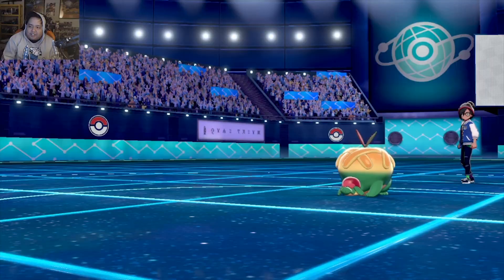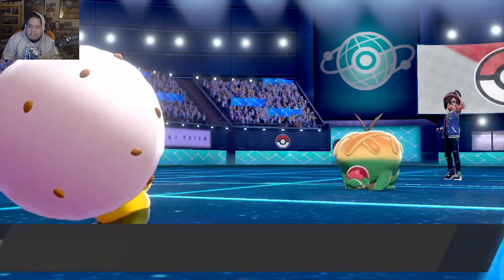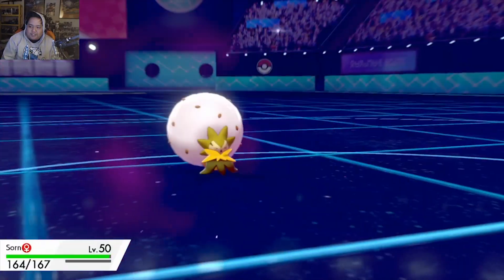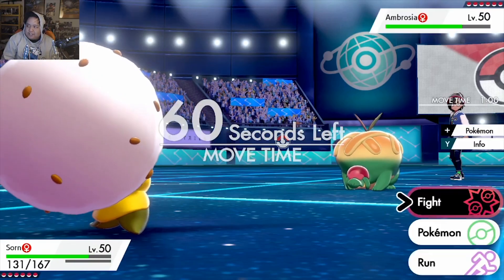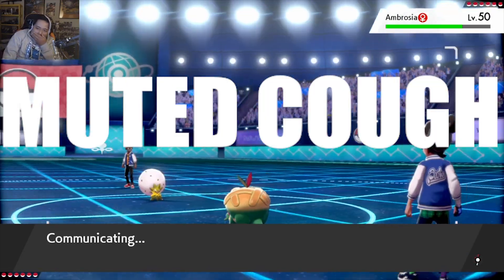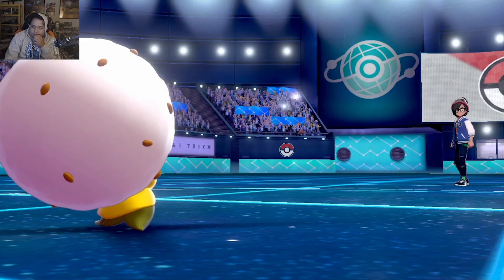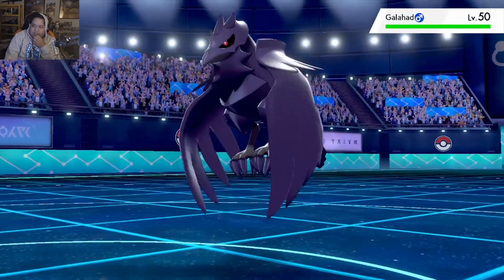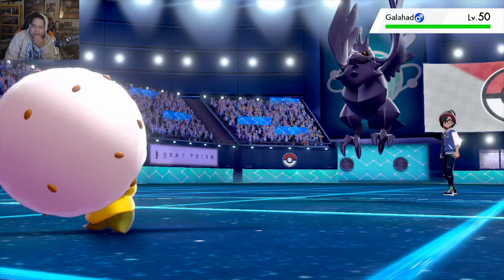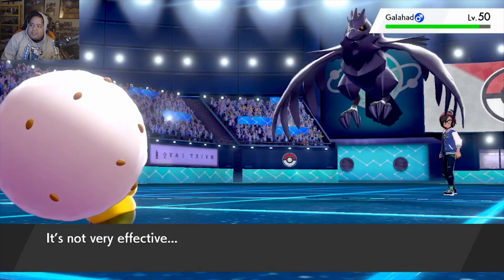Nothing can really switch into anything here, but I don't want to be Leech Seeded, so I'll go into Soren, who can at least wall all of Ambrosia's moves. We'll click Hyper Voice. Galahad, that got you to... hmm, what are we gonna see here?